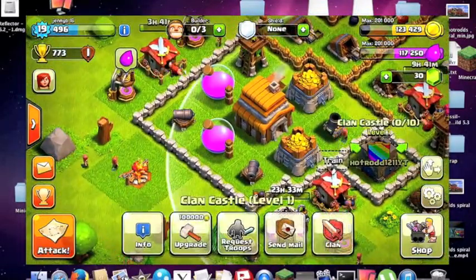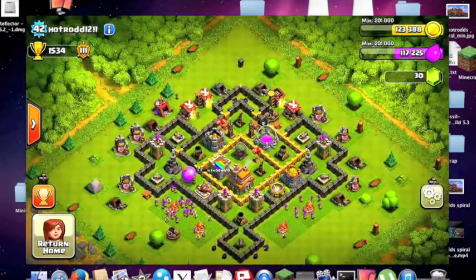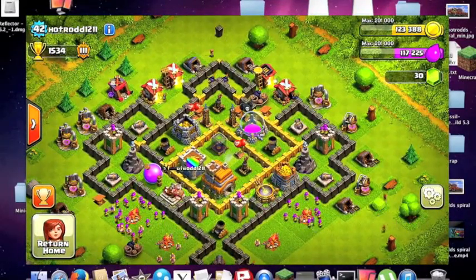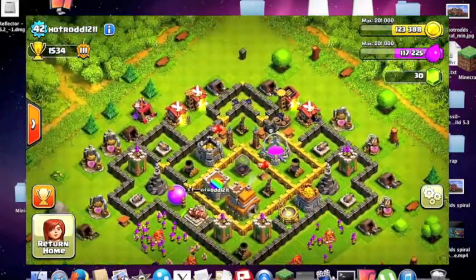My clan is called Hot Rod 1211YT — capital Y, capital T, no spaces. We're at about 10,000 trophies. Actually, I just lost that last one because my connection timed out — I had 49% and I lost. But this is my other base and it's actually pretty good — my defenses are doing really well. If you want to copy it, go ahead.